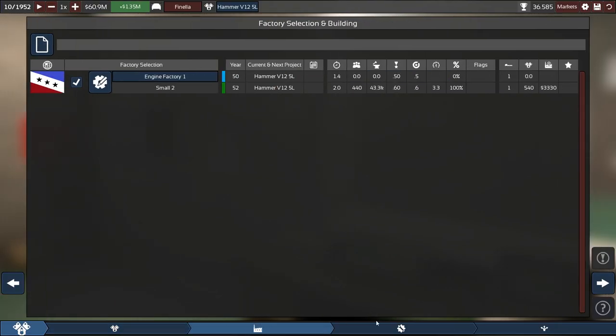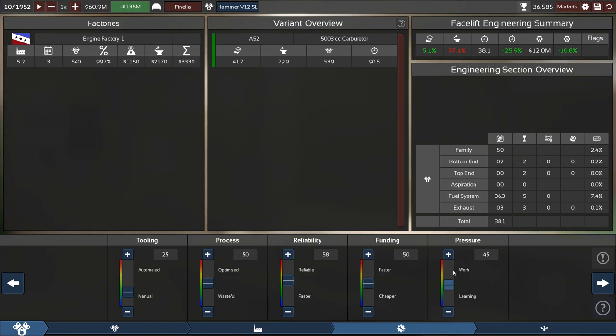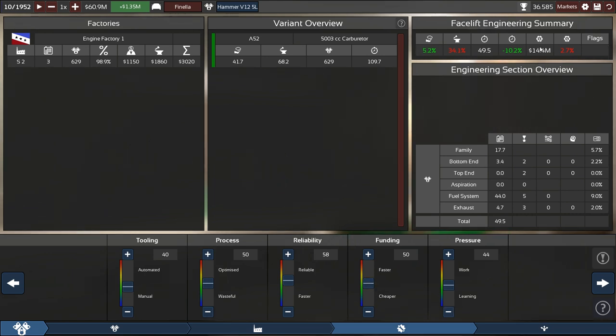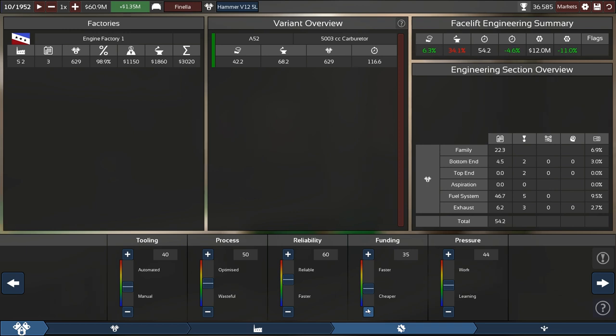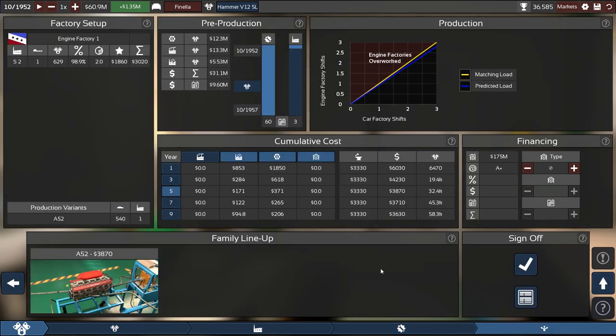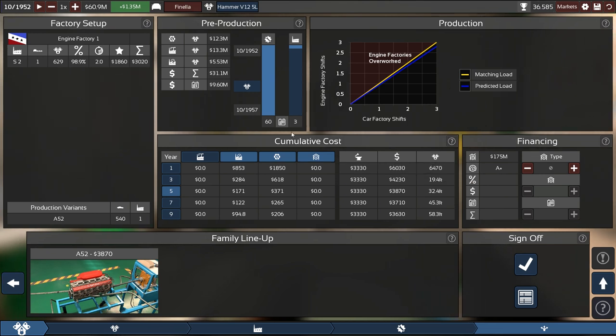That should up engineering time slightly but not significantly — 38 months, up from 36. Fine. We wanted to get down to 60 months production time. We can up tooling to around 40, lower the pressure, and lower the funding to save a few months of production profits. Upping reliability slightly and reducing funding — the engineering project takes longer, but costs increase. Pretty good match — 31 million for the project overall. Let's sign it off.